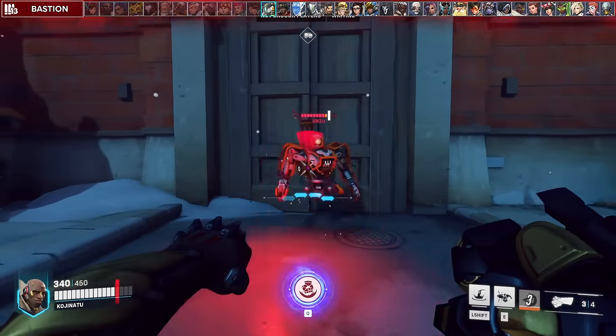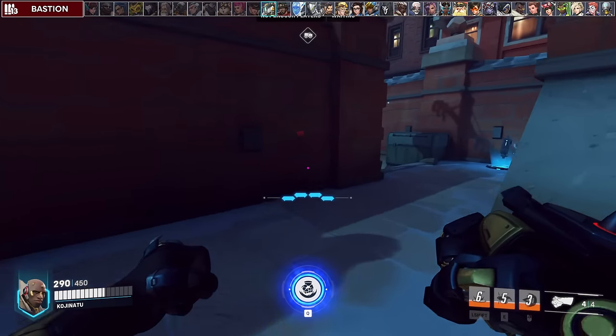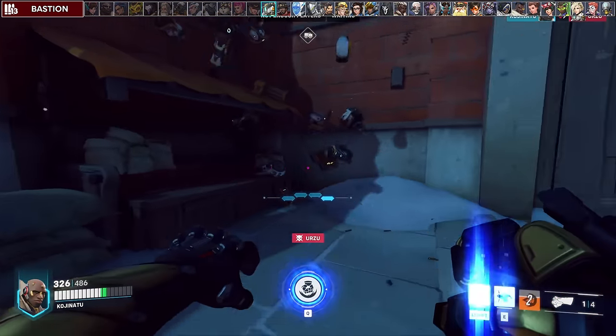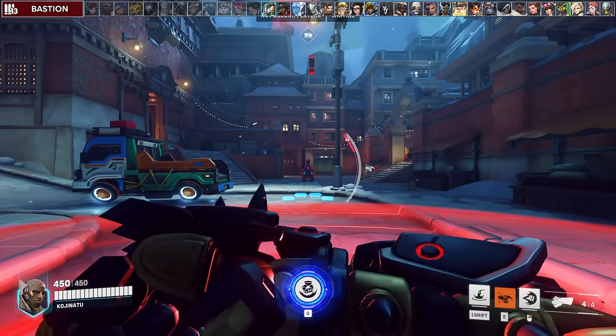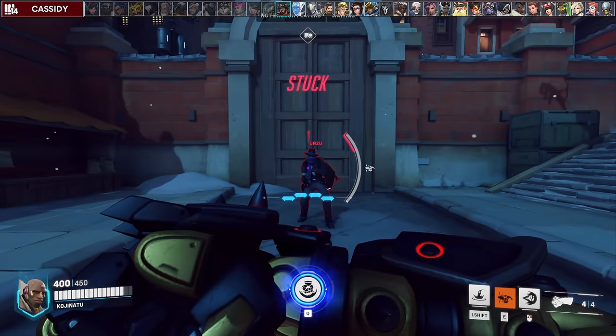Bastion is dangerous in sentry form and much weaker in recon form. You can bait Bastion to use sentry form early by soft engaging and getting your block off of him, then re-engage when his sentry form is done. His ult is also a free empowered punch, but make sure you look at the center of the artillery with your block.